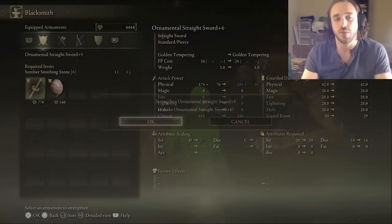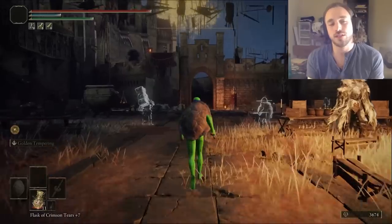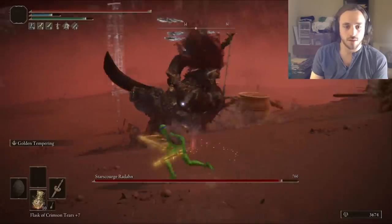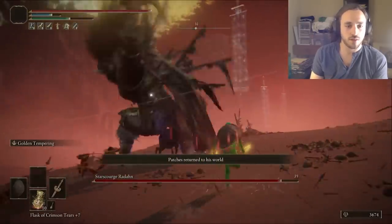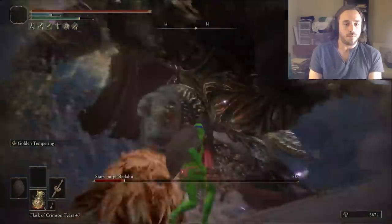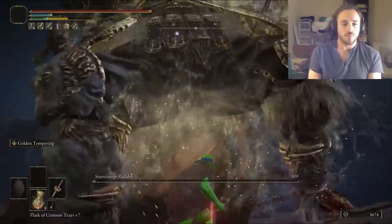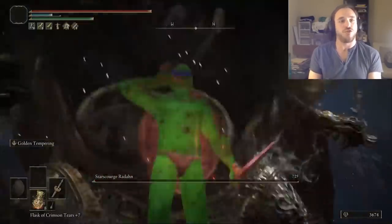Now we're ready to take on Radan with a plus 6 weapon. Warp over to the very passable Great Bridge, stop by Jarren's party, and then Radan can come get it. I mostly fight him on my feet like a god dang champion. Phase 2 starts — I'm not worried. I just keep the pressure up, eventually get the stance break, followed by a big meaty critical hit. And the W. First try Radan — always feels nice.